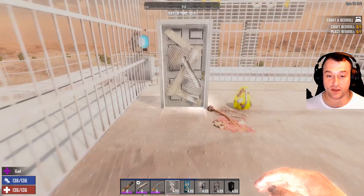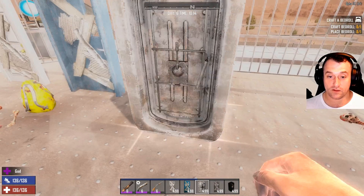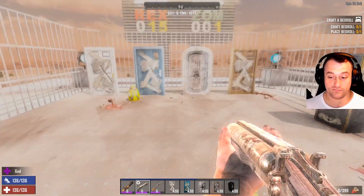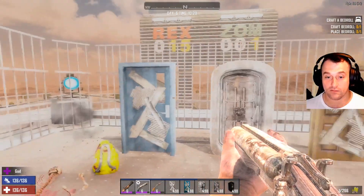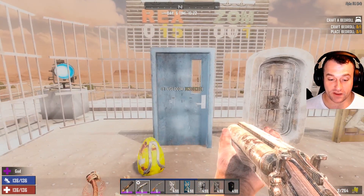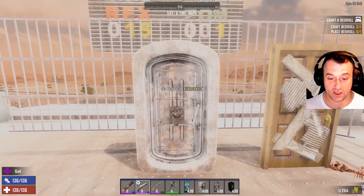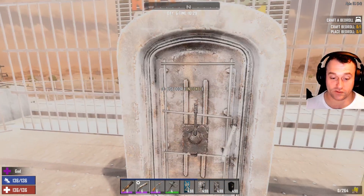Let's take a look at how it works with the double barrel. Let's put a couple doors down. With the double barrel, it is not going to be as friendly as it was with the pump — it does not do as much damage. That's 6,980, so it does about 1,300 per shot. It doesn't do as much damage.